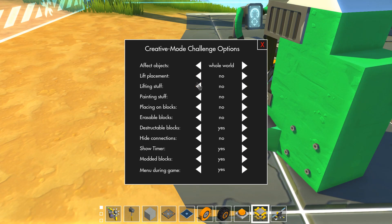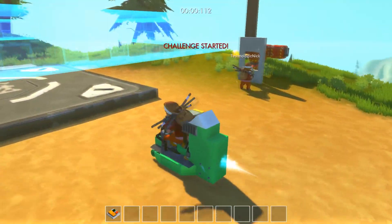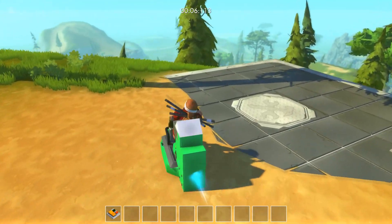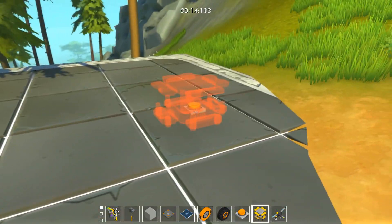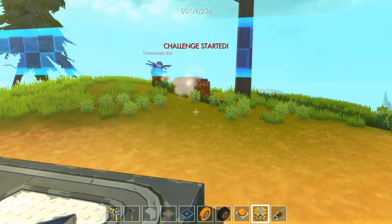If we don't allow painting stuff, placing on blocks, erasing blocks — explosives are still on. We also have 'destructible blocks': if we put that on and he tries to destroy a block, it won't work.